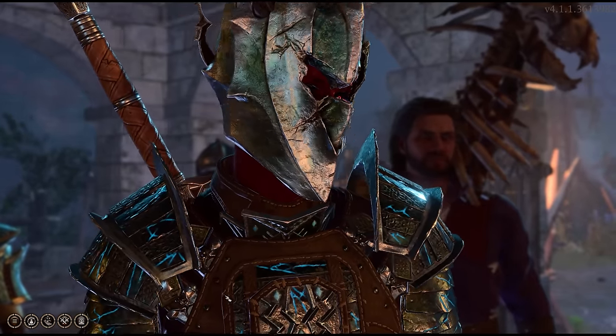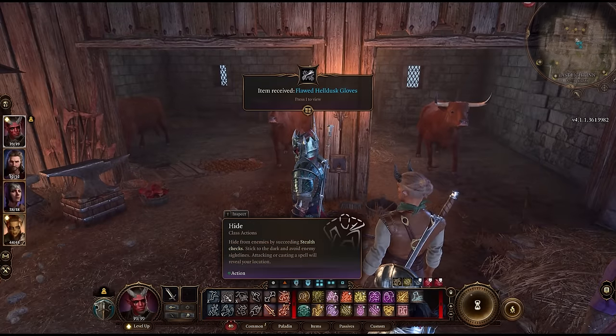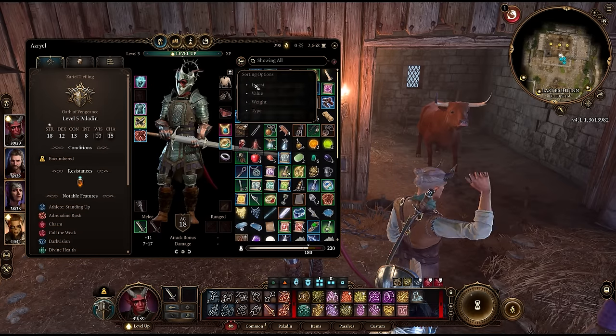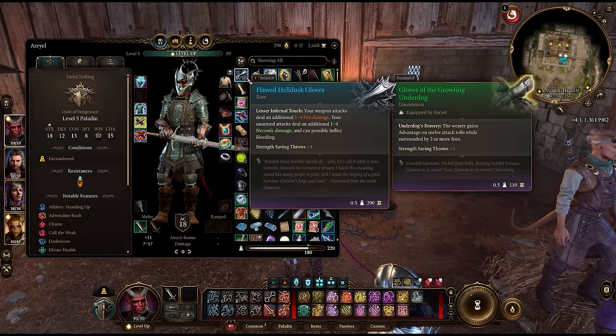Once you're done, bring these to Daemon and he'll give you one flawed Helldusk item piece for each infernal iron you give him, including the helmet, chest, and gloves — possibly boots too, though I only had three available at the time so I'm not entirely sure.